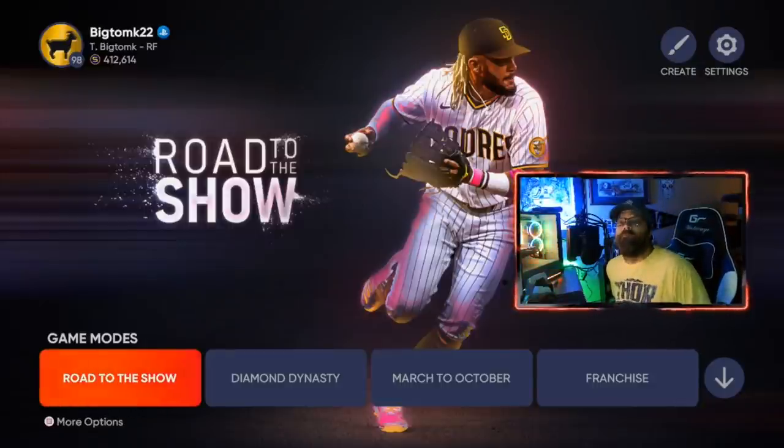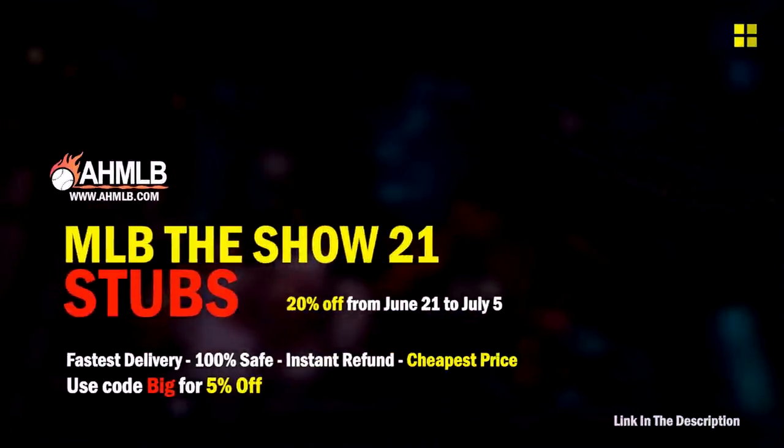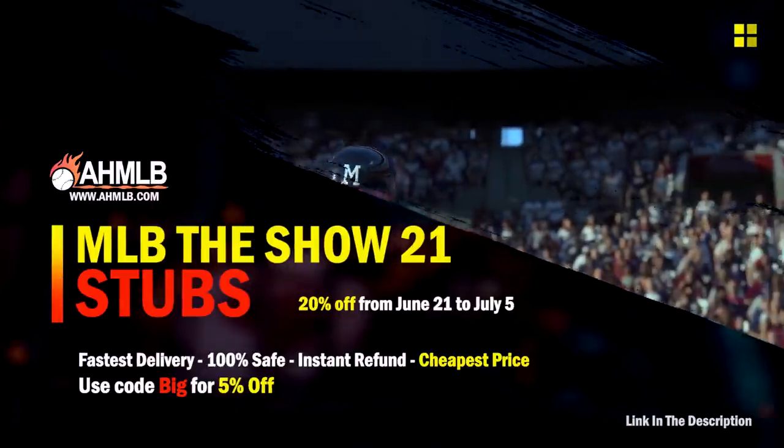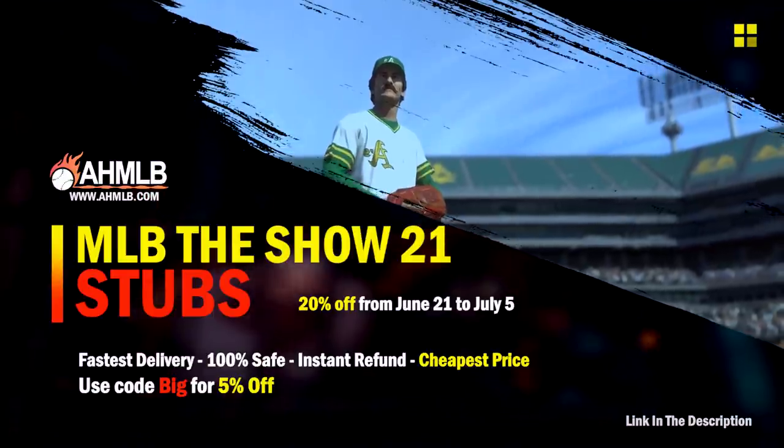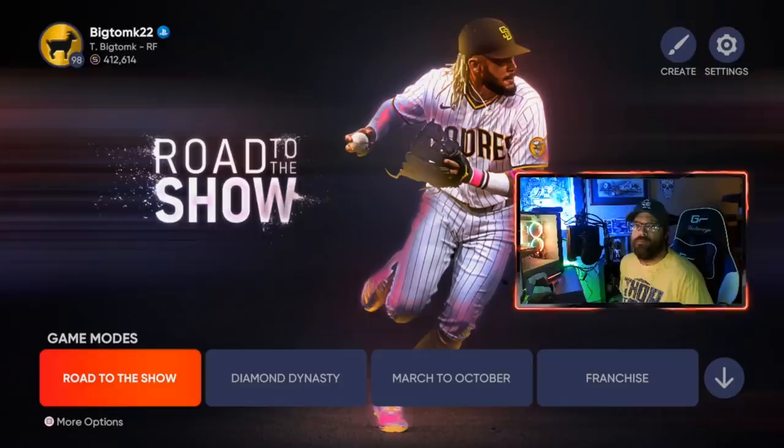Before we get into it, make sure to check out ahmlb.com where you guys can get cheap stubs and finish those collections. Get 20% off now through July 5th, and an additional 5% off with code 'big.'